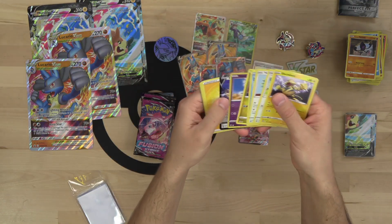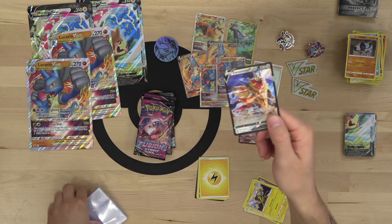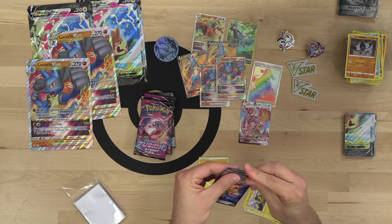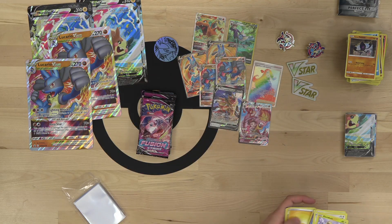Anyway, kids shouldn't put Pokemon coins in their mouths. We pulled a Zamazenta V — it's got the Regal Stance ability, which lets you discard your hand and draw five cards. Pretty good.